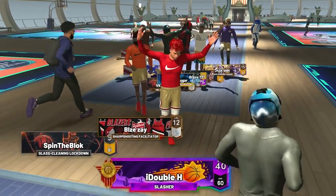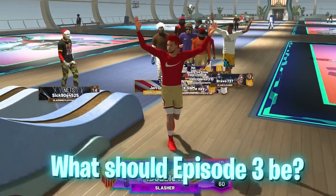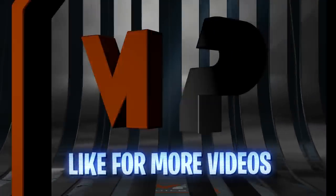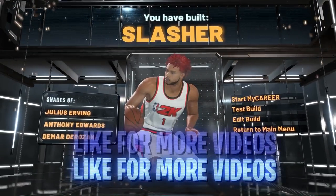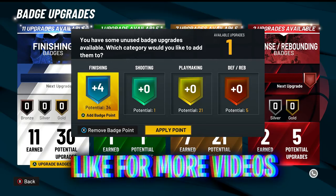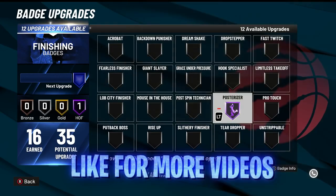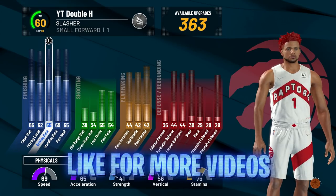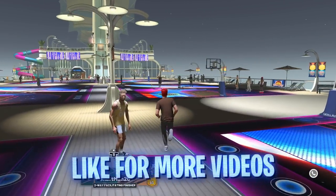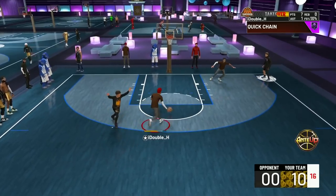Let me know in the comments what episode three should be — maybe real player percentage, maybe post score takeover. We made a six-seven slasher build, small forward position, with extra badge points earned from level 39 over the seasons. I didn't upgrade anything. We're going to take it straight to the park and force as many layups and dunks as possible every single play, see if we can win, find the highest percent contested layup we can make, and maybe even get a contact dunk.